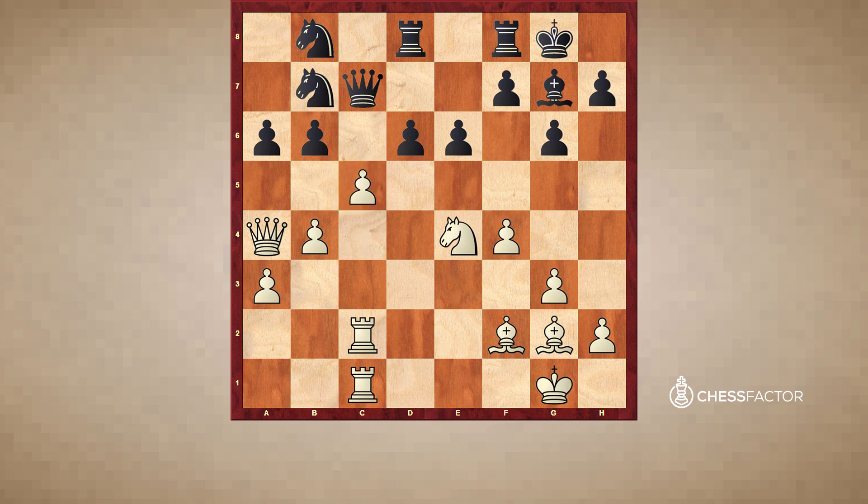After bxc5, bxc5, d5, the Black center would be very solid, especially with Nc6 coming next, and I would just be worse with White. So I need to find a new way to get some benefits from my great domination in the center. Black doesn't really have an idea what to do next — b5 is never working, d5 is never working. The knights are very passively placed on b8 and b7, and especially the knight on b7 just has no moves.